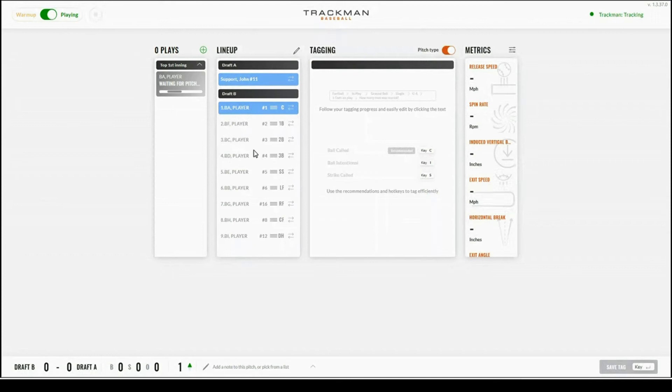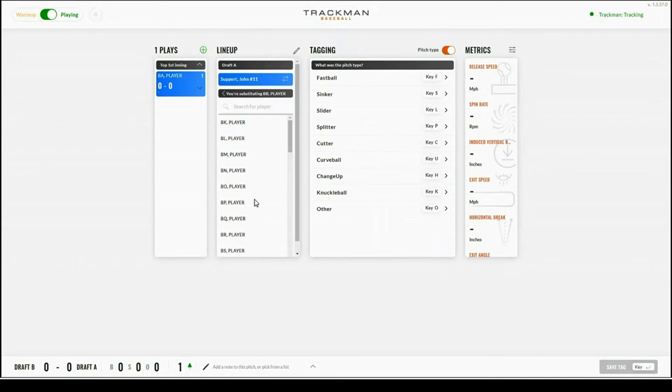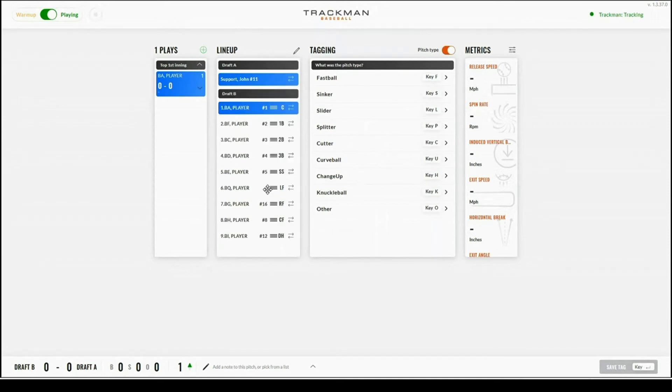In order to make a quick substitution, you will have to have a pitch thrown. Once a play is added, under the lineup section on the left hand side, you can select the arrows going in both directions to make a substitution. This will open an option where you can select or search for the new player. Once selected, the player will now be present. If you'd like to move this player in the lineup, you can select the three lines and drag them to the correct location.